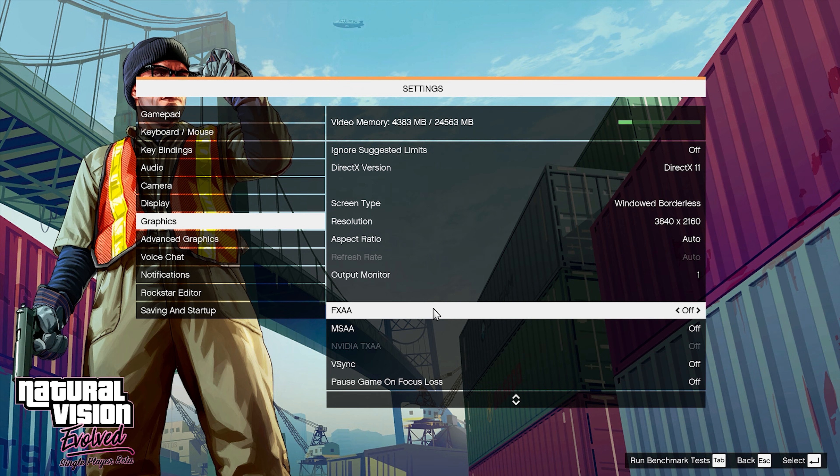After that, open your game and go to your graphics settings. You will see FXAA, MSAA, and TXAA — make sure you disable all three of these options. If you don't disable them, your mod will break.